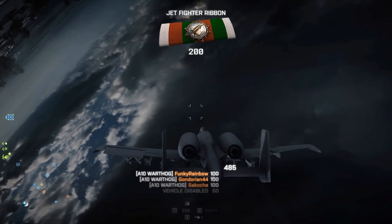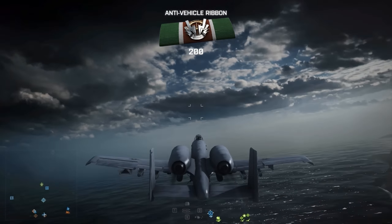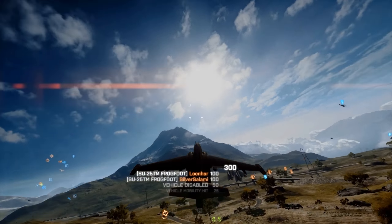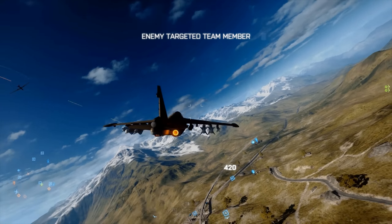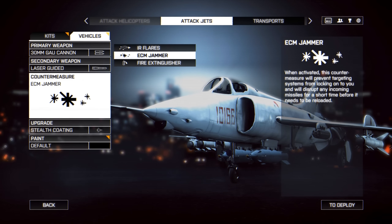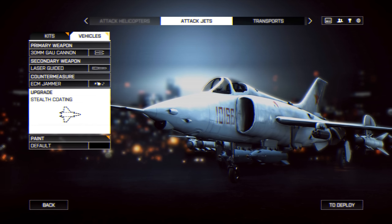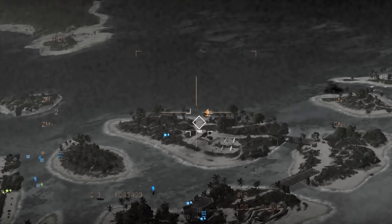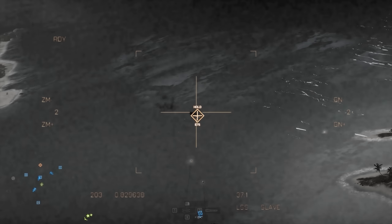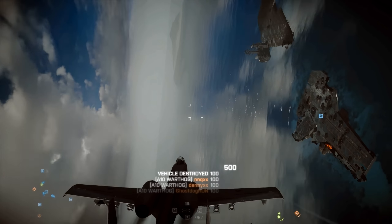You only have one type of ammo for the attack jet's main gun, but it does a lot of damage and it's great for quickly taking out helicopters and finishing off ground targets. When it comes to the secondary weapon, I would recommend the laser-guided option for both jets in Conquest mode, because it helps you find vehicles on the ground, and if you don't have much experience with jets, it is good to start with lock-on weapons so you wouldn't have to worry about your aim. I also like that you can use these rockets accurately from medium range, so you could hit targets without getting very close to the ground, and they are also good for taking out moving vehicles.